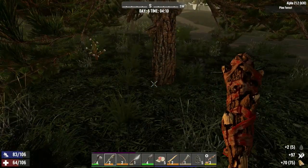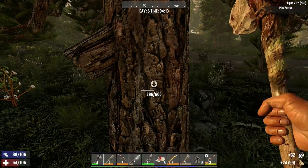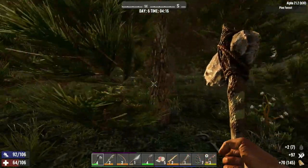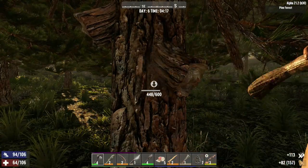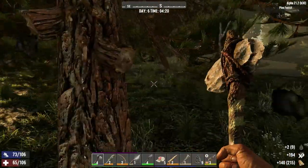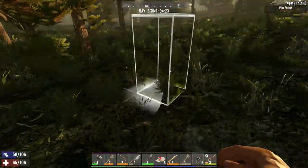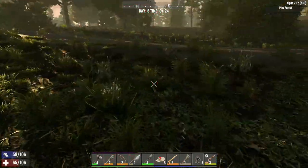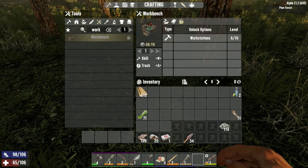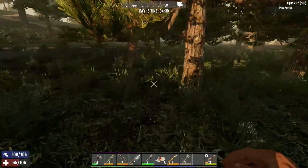What day is it? Day six — so our base isn't going to be ready for prime time yet. Let's get a bit more wood together and plant some of these seeds. Then we're going to see Jen. See if she's got a job. Let's just plant a load of these. Any oak ones? Let's just sort that. Alright, let's go see what Jen's got to offer us.